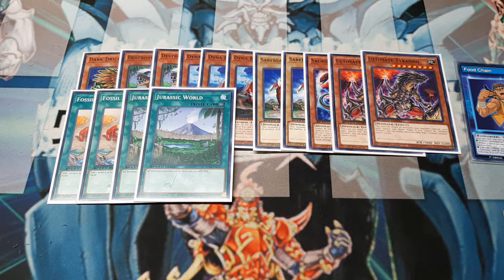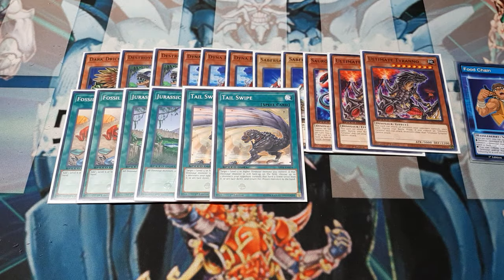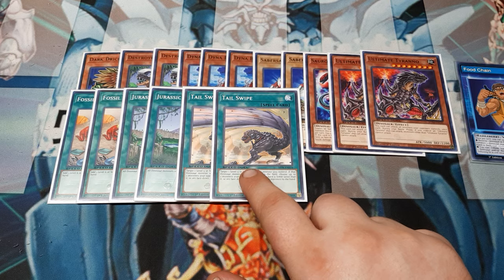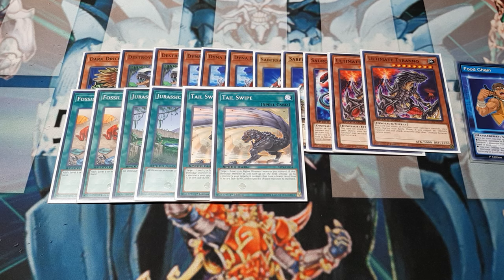Next, two copies of Jurassic World — dinosaurs just gain 300 attack and defense. This makes Ultimate Tyranno 3300. Then we're going to use two copies of Tail Swipe. Target a level five or higher dinosaur you control; if it's still face up on the field during resolution, choose up to two monsters the opponent controls that are a lower level than it and/or face down, and bounce those back to the hand. This is really good once you get guys like Ultimate Tyranno or the Sauropod on board — if they don't attack into it, Tail Swipe sends their cards back to hand. Where's your defense then?